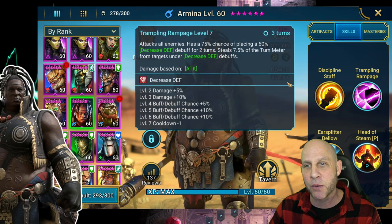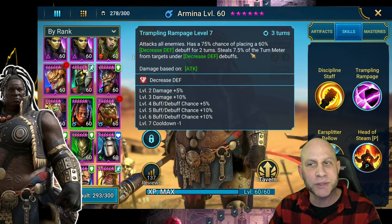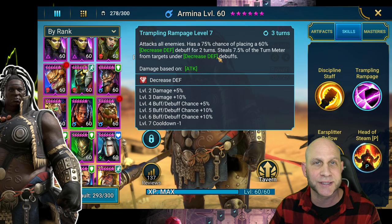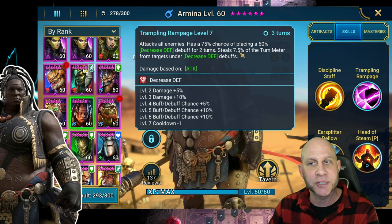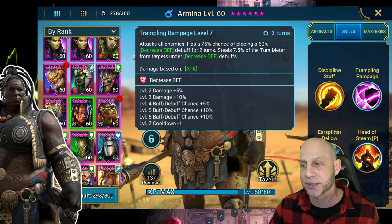She has a 45% chance to stun on the A1. On the A2, she does AoE decreased defense of 60%, but she doesn't steal from them unless there's already a decreased defense up. So if you have a Bellower and a stun set, he'll automatically do his A3. If she follows after that and they already have a decreased defense up, she's going to apply her bigger decreased defense, but she will steal 7.5% — she takes it from them and gets it herself.